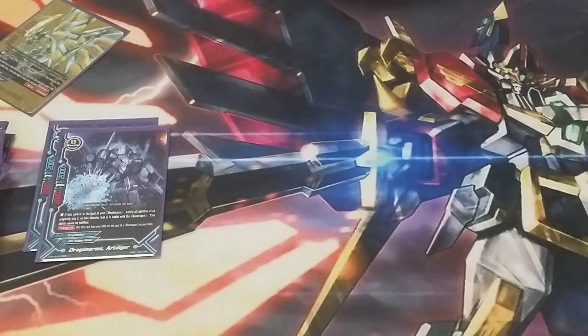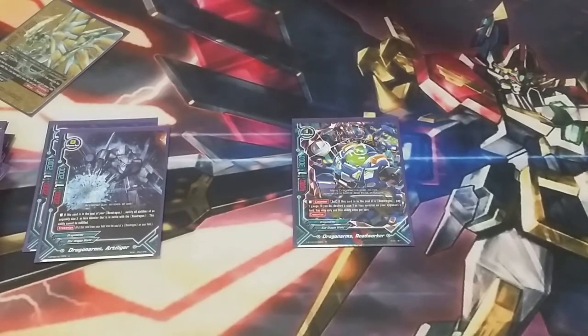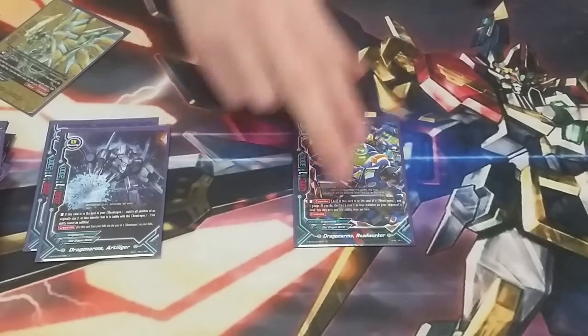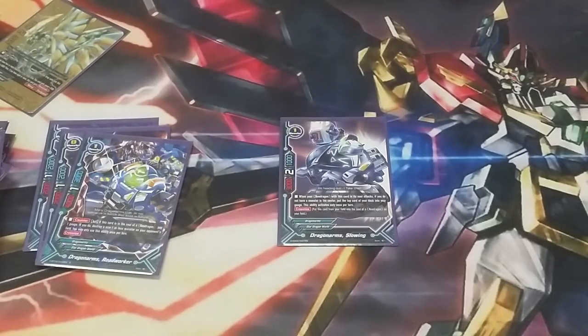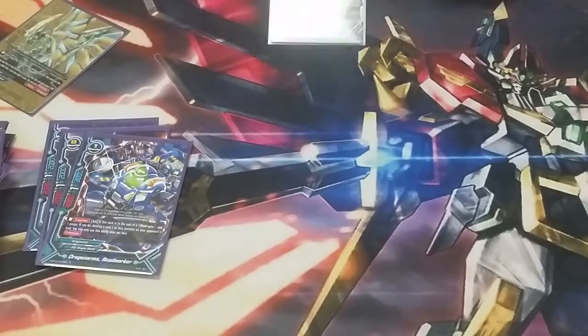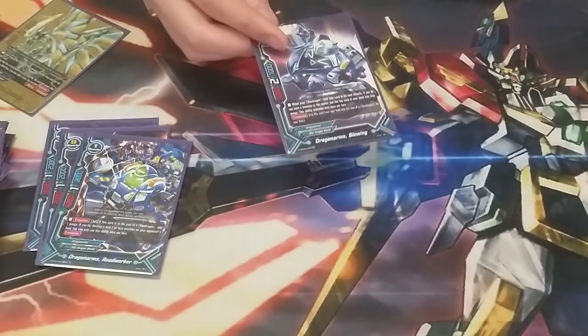Next, we're moving on to size 1 Dragon Arms. We play 1 Dragon Arms Road Worker. Road Worker has the counter ability to pay a gauge and destroy any size 1 or less monster on the opponent's field — on your turn or on their turn. It's super nice, but you can only do it once per turn so you've got to choose carefully. Next, we play Dragon Arms Slowing. Slowing is there just to get that extra gauge, because this deck is extremely gauge heavy. He gives you gauge once per turn every time you attack with something in the soul.